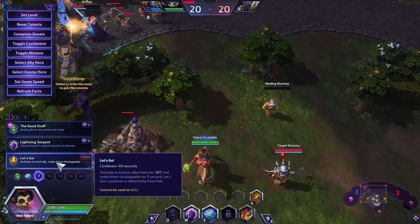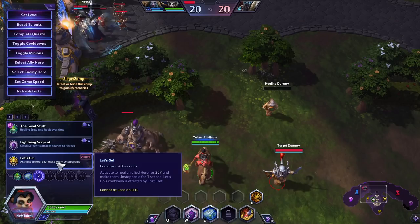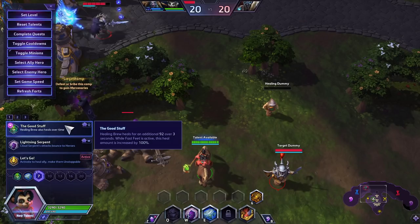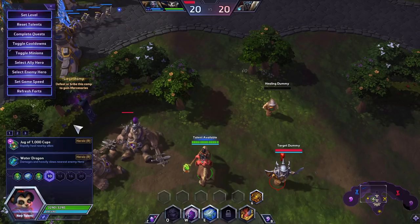At level 7, the meta talent is the cleanse. But as you're learning the game, I would rather you not focus so heavily on landing a cleanse — focus more on learning good positioning and good ability and mana usage. So we're going to be taking The Good Stuff instead. The Good Stuff adds an extra 92 healing over 3 seconds, and it's doubled while Fast Feet is active, which will be going throughout most fights.